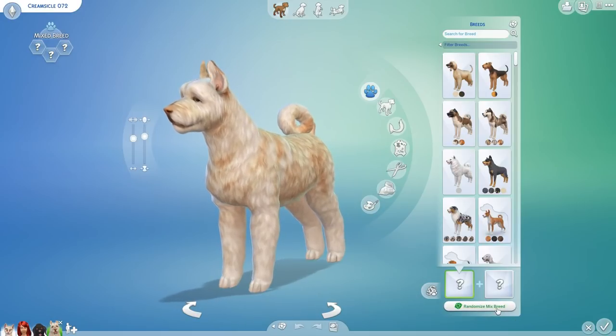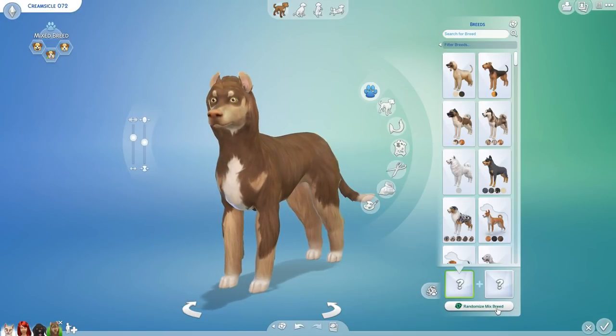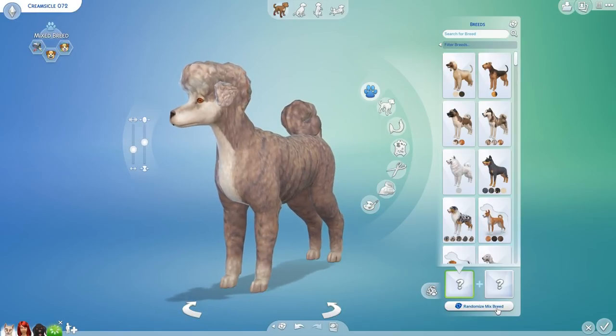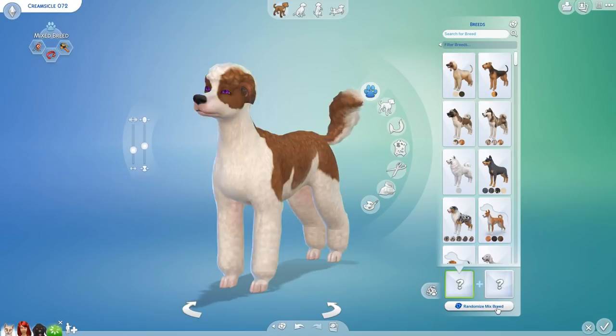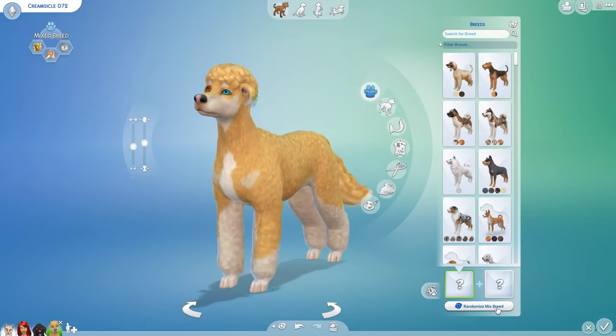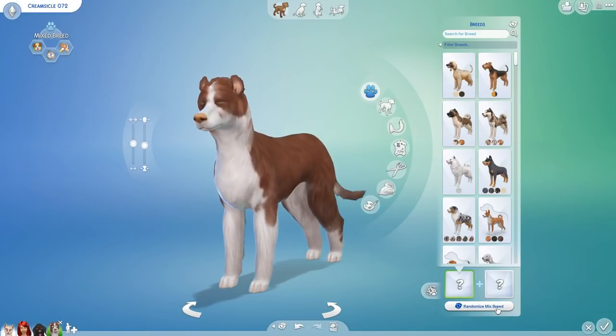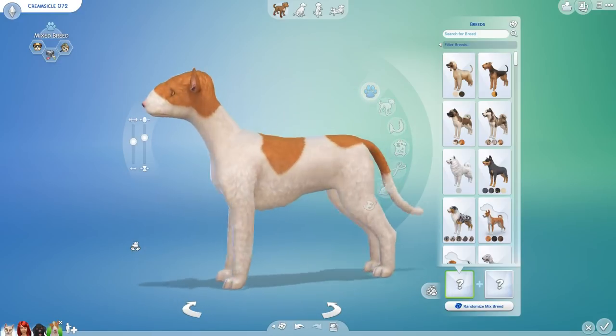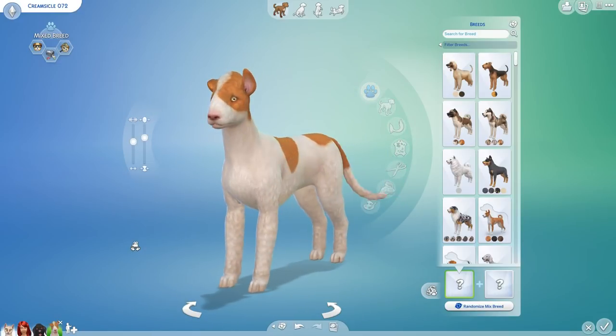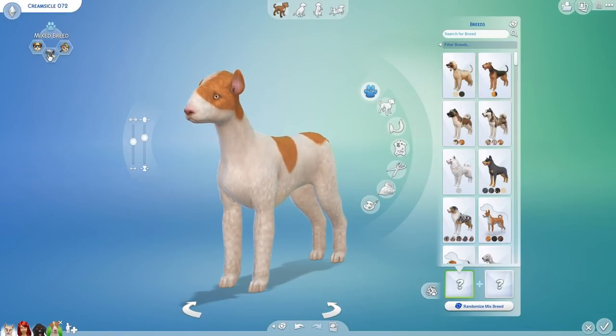So we're going to mix up these breeds — randomizing ten times. A lot of red and blind-eyed or clear-eyed dogs coming up. This is where we are starting with Creamsicle, and we are going to change everything about this puppers. This is going to be a smart troublemaker who's a sleuth — sounds like a handful of a dog! Let's go over to body.